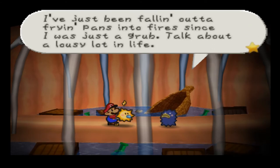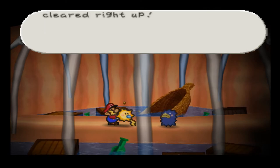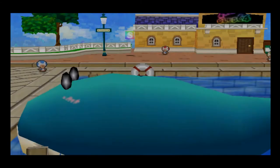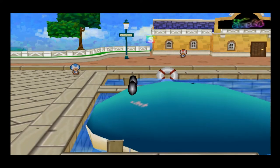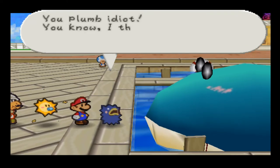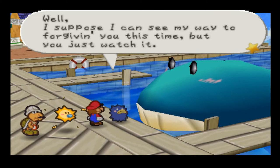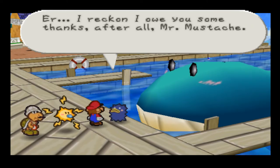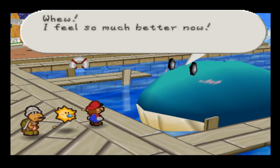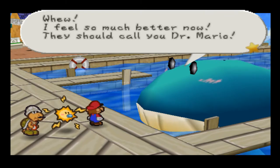I've just about fallen out of frying pans and into fire since I was just a grub — talk about a lousy lot in life. Mario, it's me — you know, the whale. That stomach ache seems to have cleared right up — I feel fantastic! I just beat the crap out of you, but okay. Watt's attacks look more powerful than they are, but Watt is really good because she pierces defense, which is invaluable in some situations. I feel so much better now — they should call you Dr. Mario. There must be some way I can express my gratitude.